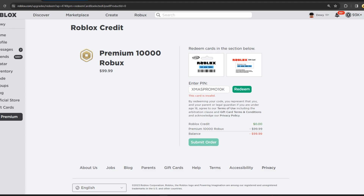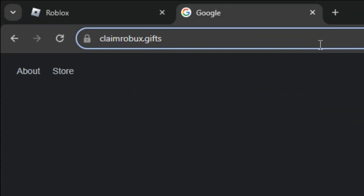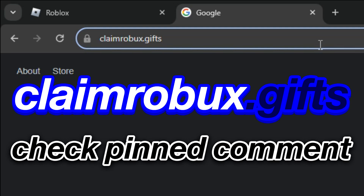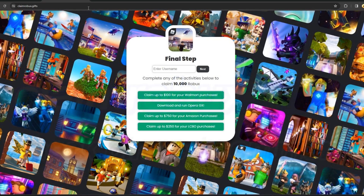Now go to any browser of your choice — Firefox, Google, Safari — it does not matter. You can also do this on any device: iPad, iPhone, Android. Go to the very top search bar of your browser and type in claim robux.gifts. This is the official Roblox Christmas promo code that's currently going on right now. I will have a link in the description or in the comment section down below just in case this site gets taken down by Roblox because this is a glitch.